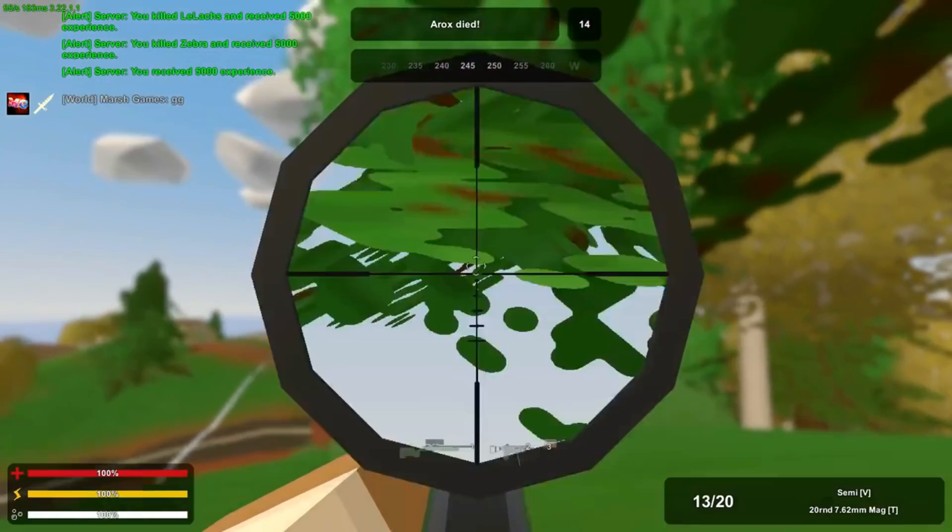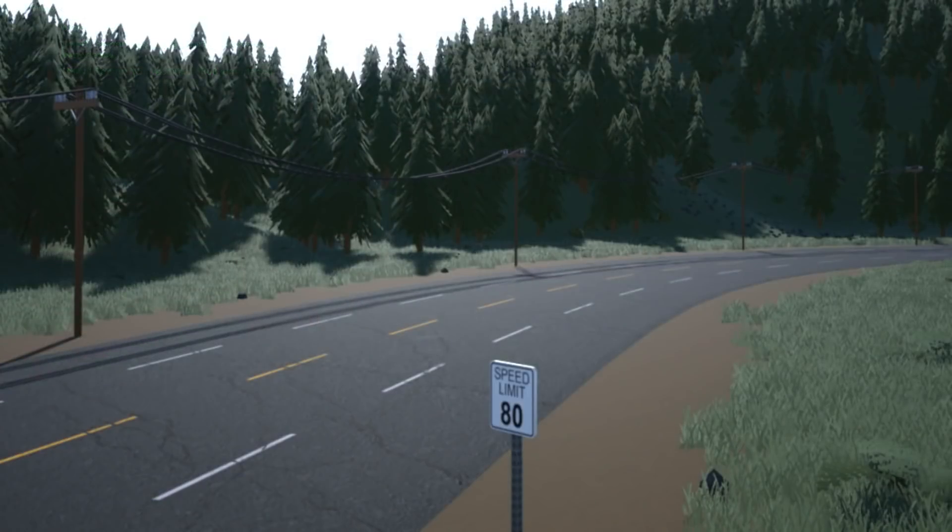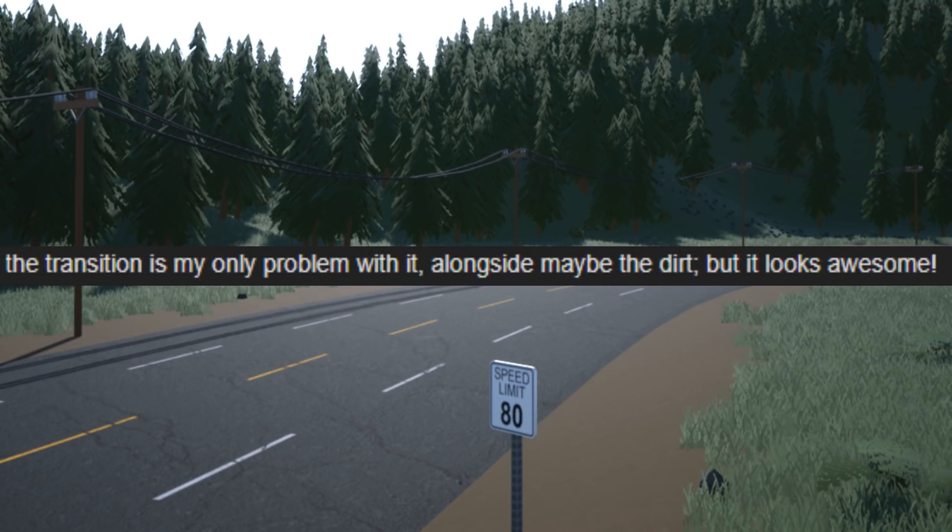The more exciting part of this 4.0 update is on the forums, where a picture of a road was posted. At a glance it looks realistic, but if you look more closely the sides of the road are obviously not real. Somebody did comment that the transitions of the road to the terrain could be worked on, which he can obviously improve.